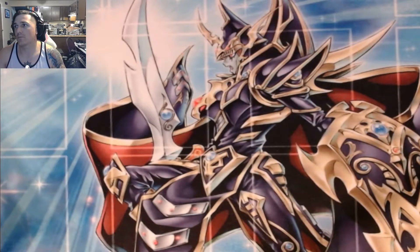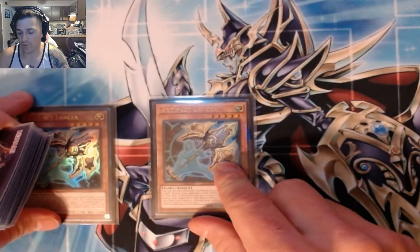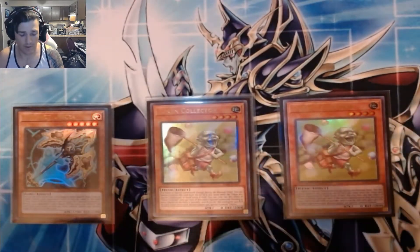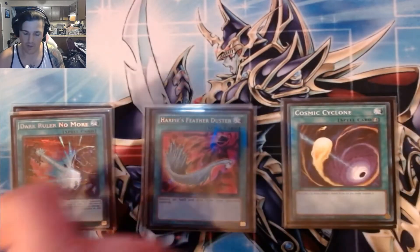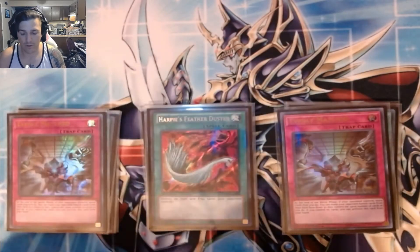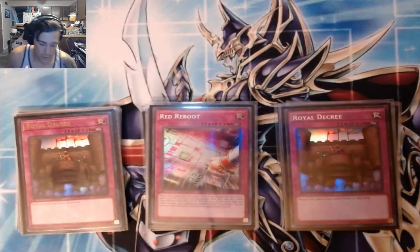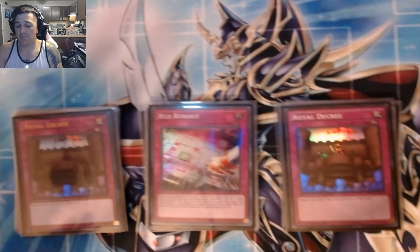Ogre is going to be a big card next format — it stops so many things. Extremely standard side: two Lancea, two Token Collector. Didn't play any Swordsoul or Brave Token today so that was the point of that. Three Dark Ruler — great going-second card. Just some back row hate in place of Lightning Storms; the Cyclones do skirt around Heavenly Prison. Two more blowout cards: Evenly Matched. Then we're playing one Red Reboot and two Royal Decrees — a lot of Eldlich hate, a lot of stun-control hate. Because what this deck dies to is floodgates, so any way to minimize that, I'm going to do what I can.